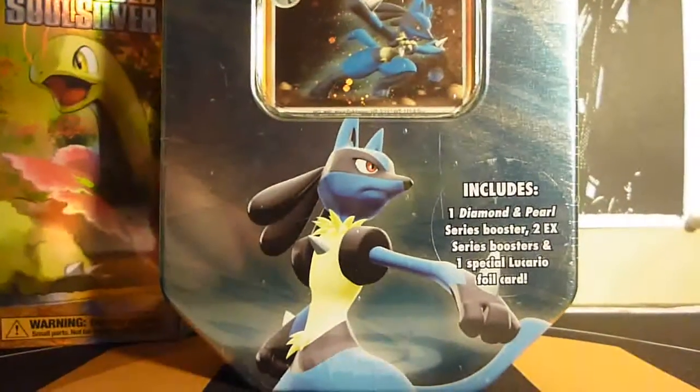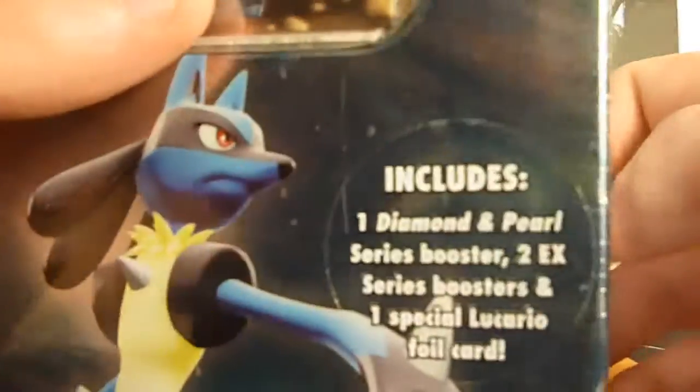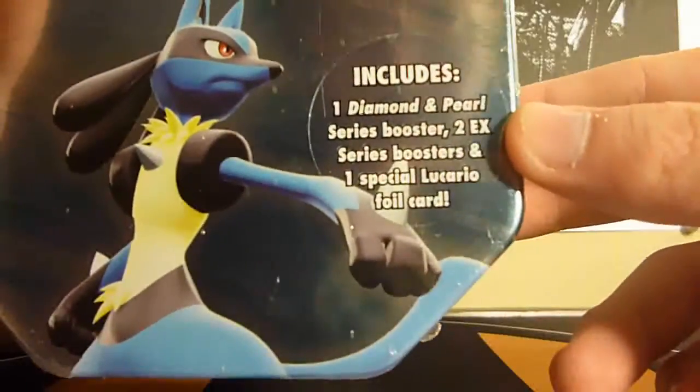Hey everyone, Agra Amfrost here, and today I've got this really cool Lucario tin to open. As you can see, it comes with a Diamond and Pearl booster and two EX series packs, which is pretty awesome.